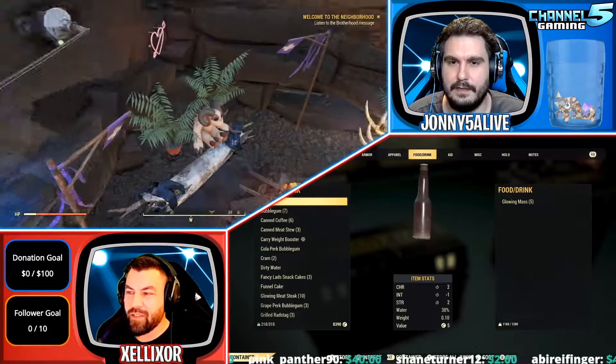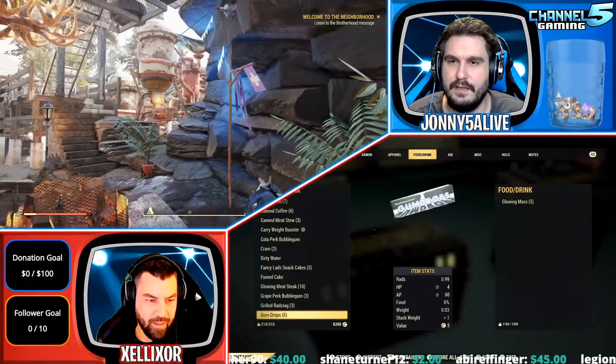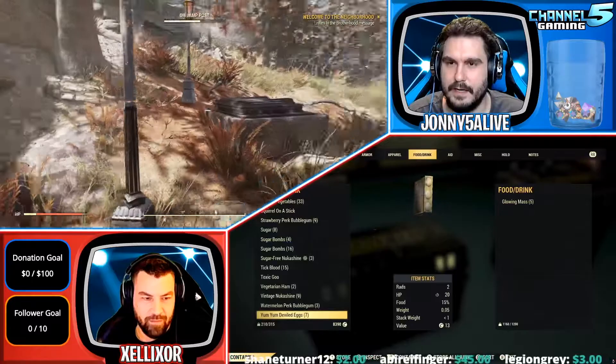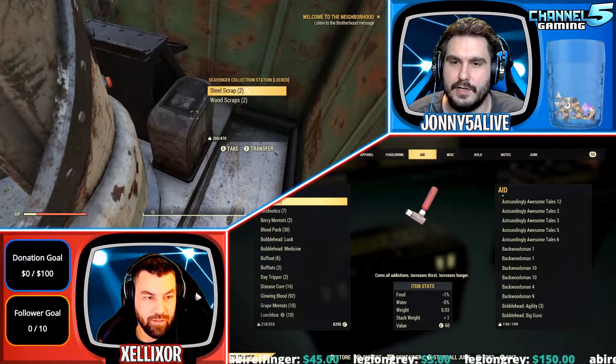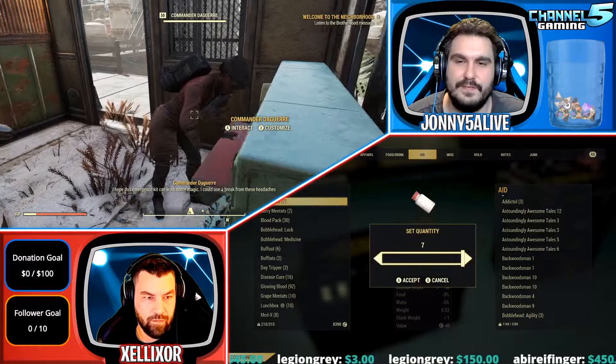I have a little love den down here with a boat and a deathclaw and a wasteland love seat. And this little pathway and stairs — this is my shelter, I'll show you guys shelters in a second. I have this little seedy shed and a Collectron that goes around getting scrap for me.